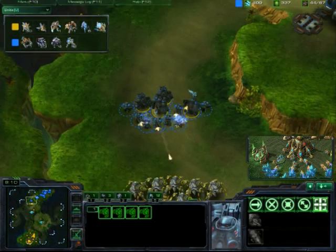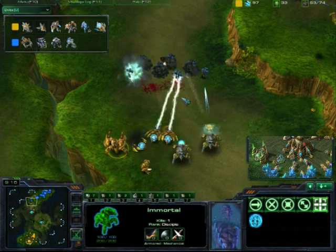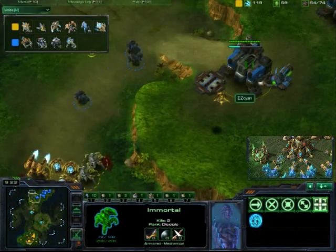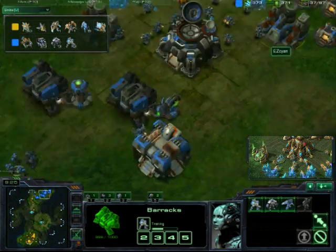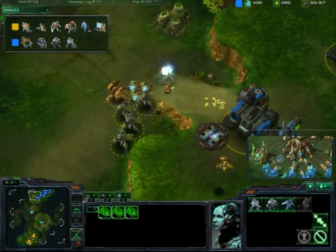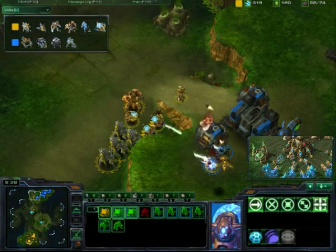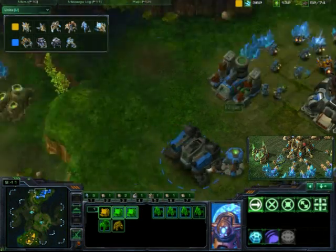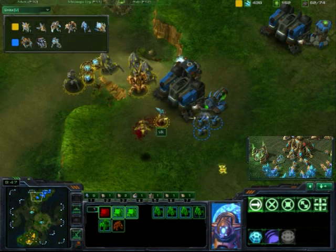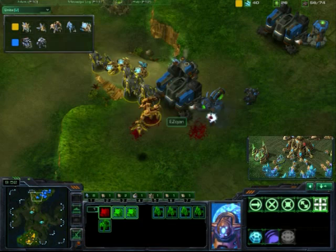If he had stim, this would be much closer. Protoss player is going in. Marauders on the back — it's good. The Marines are dying. It's not looking good for our Terran player. He needs to get an army up soon. He needs to close this supply depot — there we go. Protoss player has him in lockdown. There goes the rest of EZ Scion's army, and it's going to be GG any minute now.